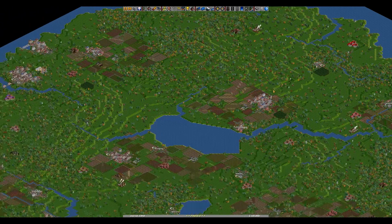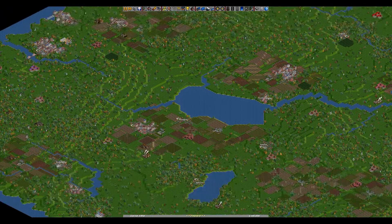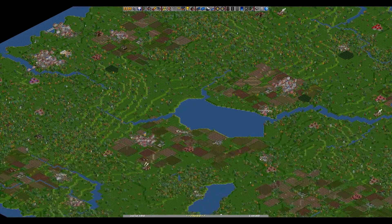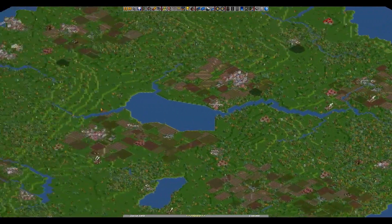There's all sorts of things you can do: passengers, mail, industrial goods, consumer goods, oil, coal — lots of stuff. And there's tons of mods that expand the cargo list even further. But we're playing with the standard set here, just for most of you who may not be familiar with this game. We don't want to overcomplicate things and go too far down the mod rabbit hole.